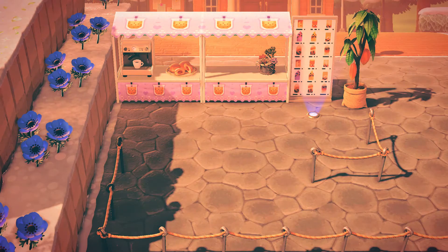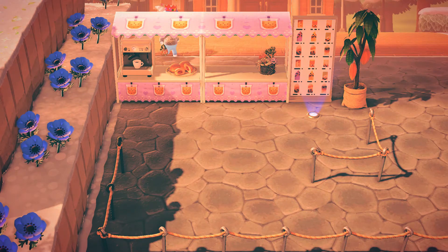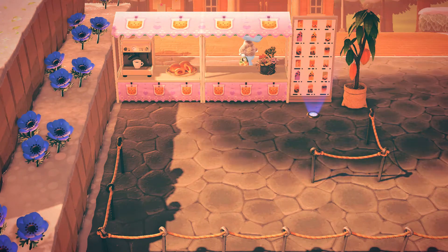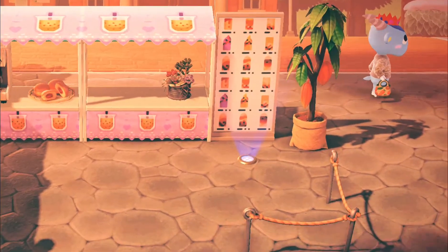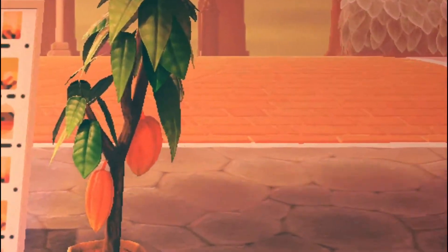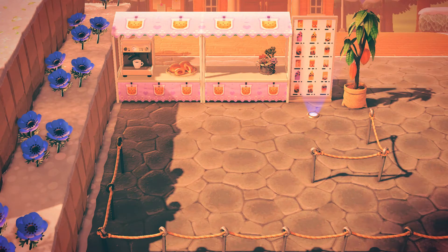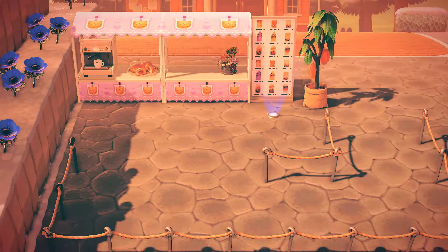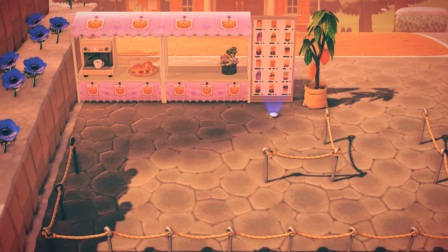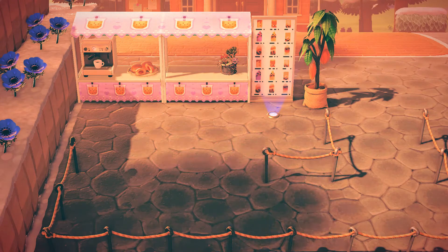This is the final result. I'm really happy with it and I had a lot of fun making this boba shop. It looks like we have our first customer! Sherb eventually has to try the boba, so I guess he'll just try it later. I think the cacao tree fits in well — the green just makes it pop out more.